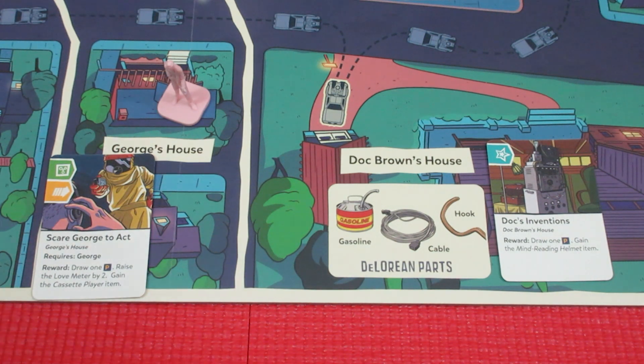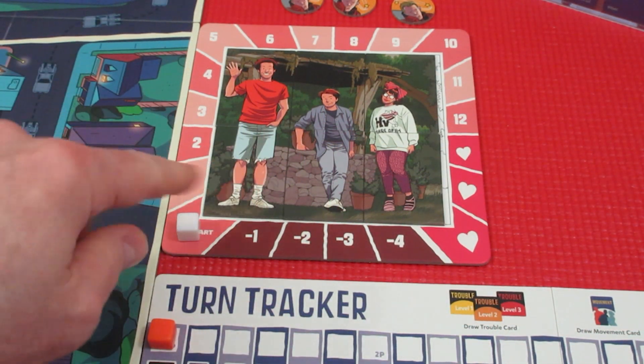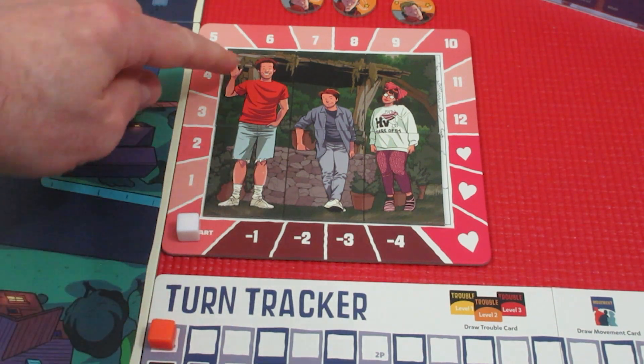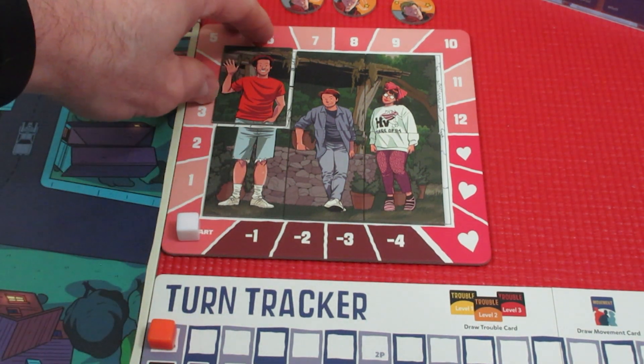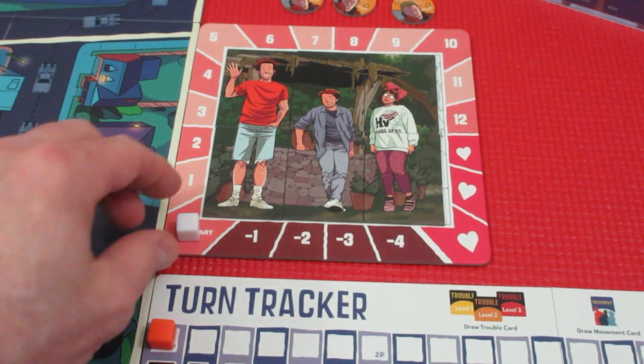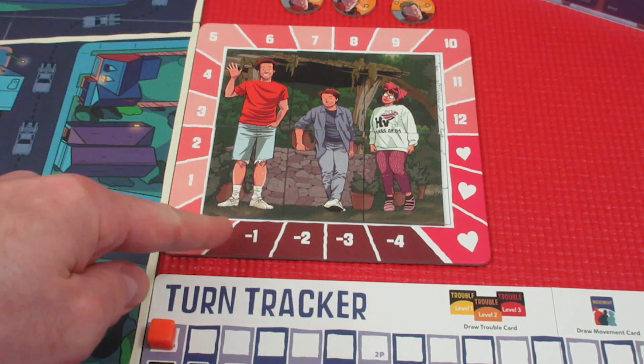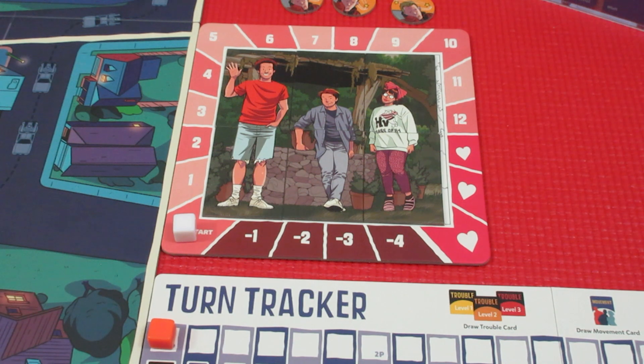Before we look at the characters, here is the love tracker — it's got the pieces of the picture. If you've watched the first movie, you know the picture starts to fade. It starts here on zero; we can influence it to go up, and Biff can influence it to go down. Then there's the turn tracker, which we'll look at along with our characters.